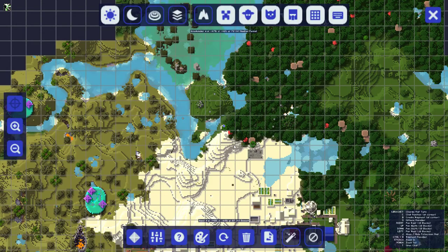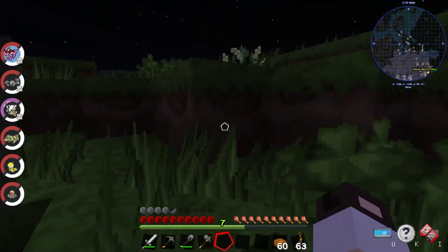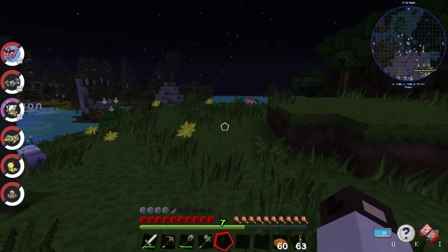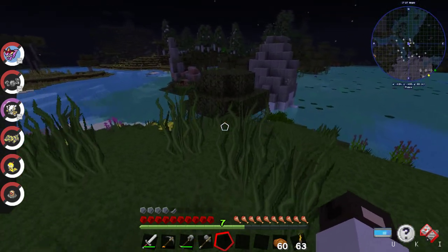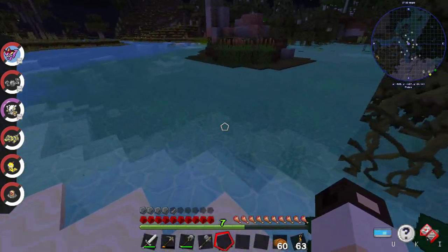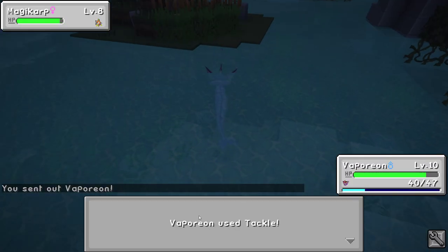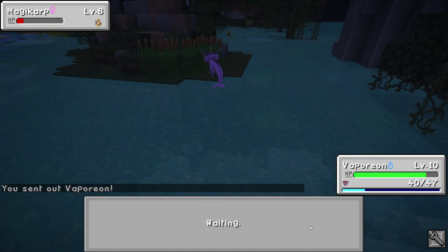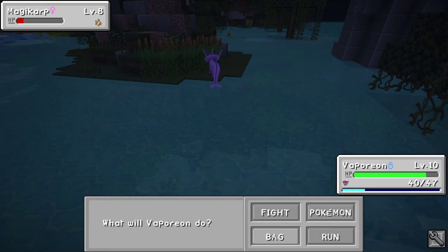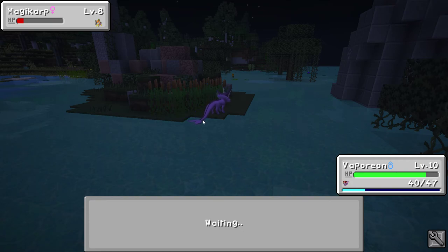Drifloon, Drifloon. Let's go this way. Uh oh — I want to stay away from you, Drifloon. Now there's all kinds of flowers and stuff that I want to collect. Definitely want you, my friend. I'll use a great ball on a magic cart — no problem with that. Oh I only have one ball left. It's going to be a while before the next episode.